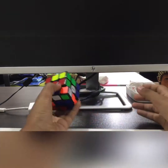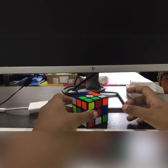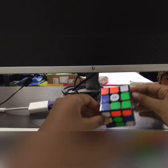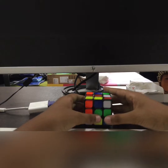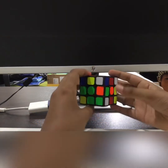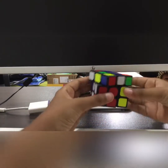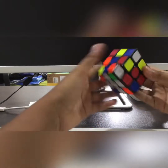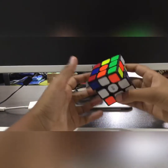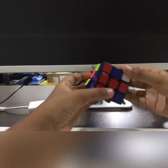Let's get right into the first challenge: a normal solve of five sides. Three, two, one, go! I'm not good at Rubik's cubes, so this will give me a very bad time. The time might be shown above. Let's quickly try F2L — actually, let's not do F2L, I'm very bad at it.